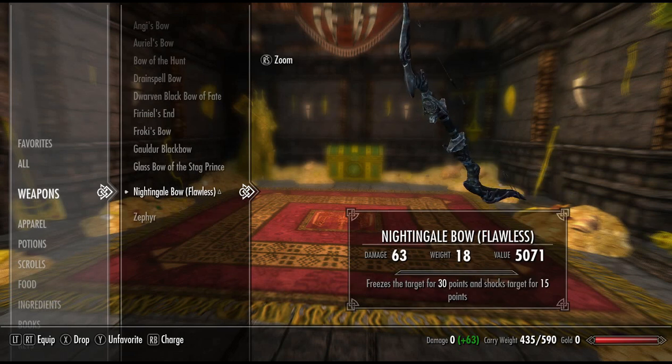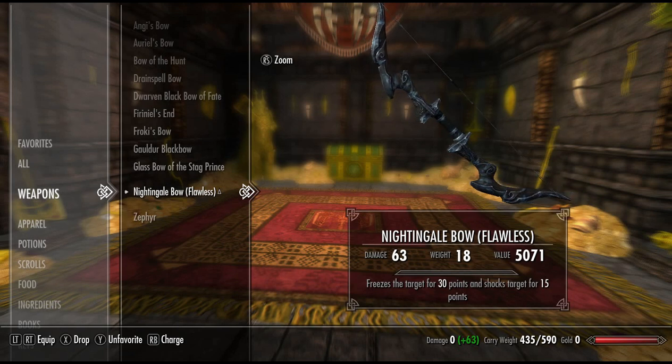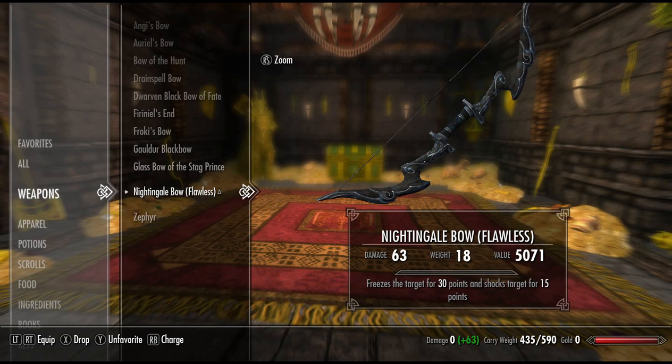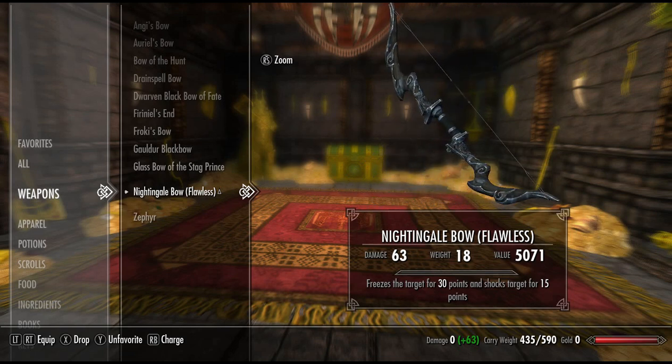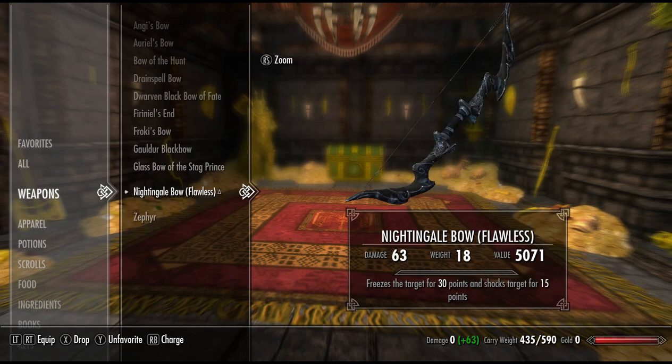Next, we have my personal favourite bow of Skyrim — the Nightingale Bow. The Nightingale Bow has a base damage of 19, which makes it the highest base damage of any unique bow in Skyrim. The enchantment freezes the target for 30 points and shocks the target for 15 points, so straight up we have 45 points of damage from the enchantment. On top of that, we have the most powerful base damage unique bow in the whole game. Very cool skin as well — unique and it looks damn brutal.